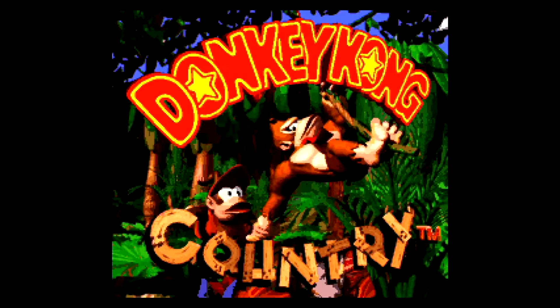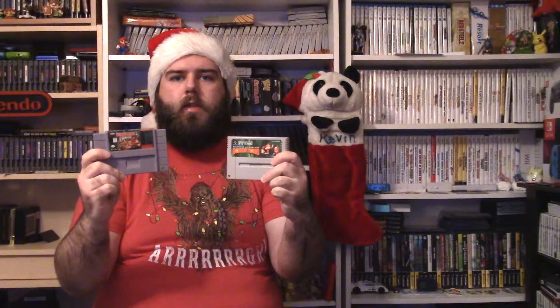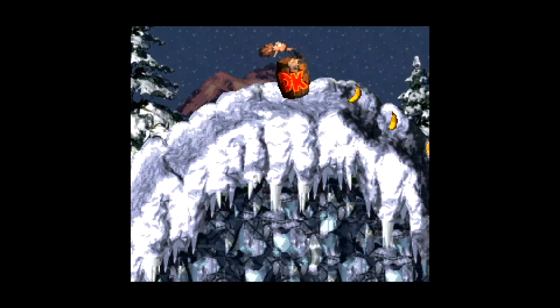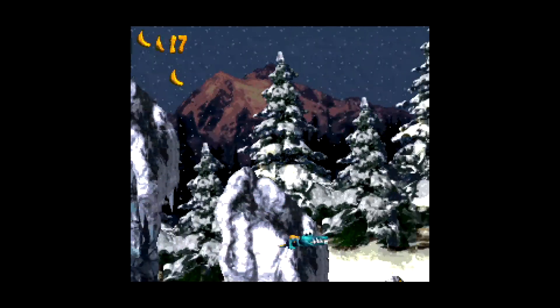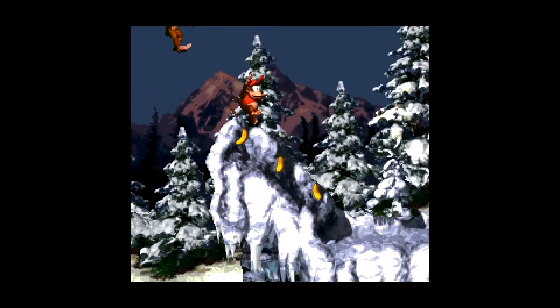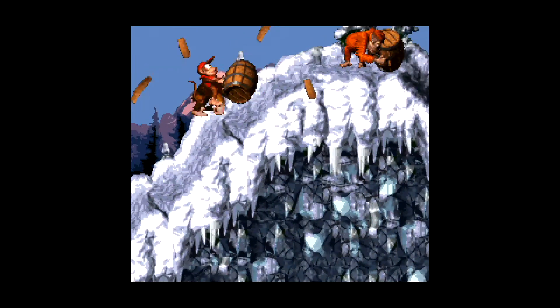Now we're on to number seven — Donkey Kong Country for the Super Nintendo, as well as Super Donkey Kong for the Super Famicom. These are the exact same game. Donkey Kong Country features some really impressive graphics for the time — 3D and multiple parallaxing — and it just looks great overall. There's a whole snowy world area in the game called Gorilla Glacier. It really tenses up the player and gets your nerves going as you slide and jump through very narrow platforms. The level we're looking at features a really great blizzard effect at the very start — a really strong snowstorm — and as the level goes on, it clears up, which is a really nice effect.